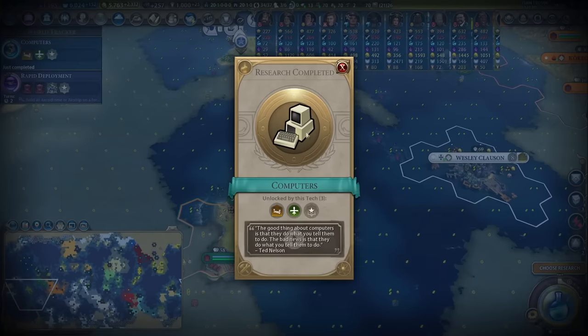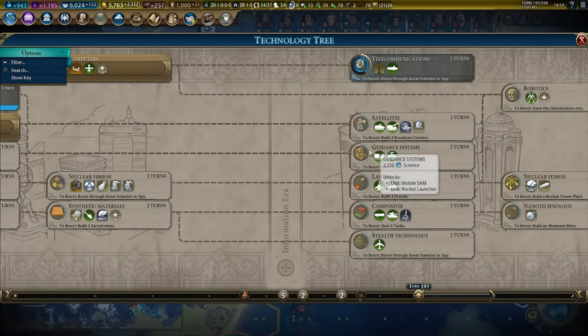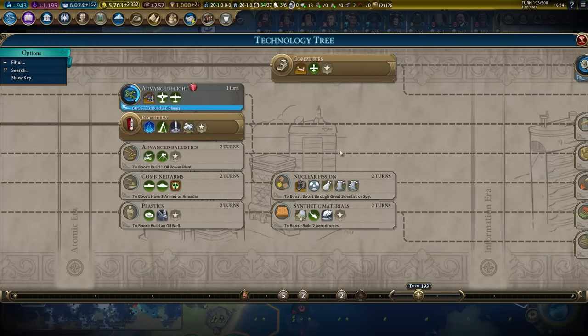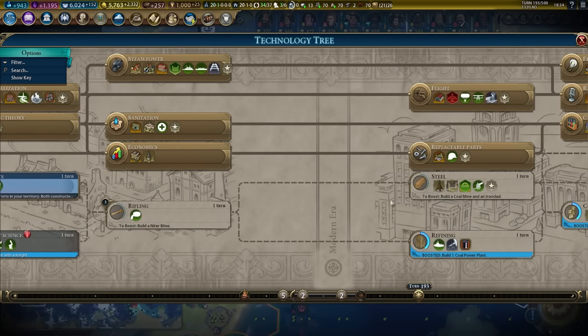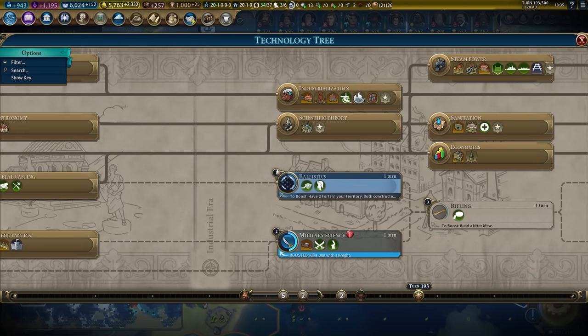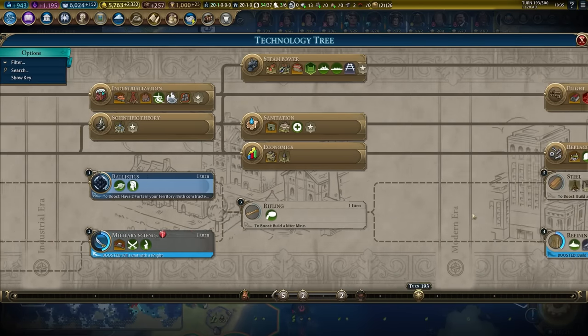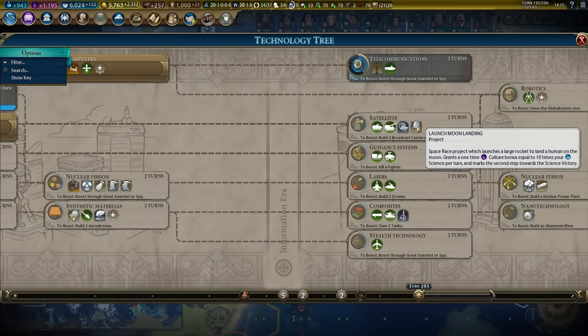Computers is researched, giving us access to the flood barrier — that's excellent. Next up, we definitely want to get access to the moon landing, but really what we want to do is research all these one-turn technologies back in the tree. So we're going to come back and backfill up through the tech tree so we can burst out and take the moon landing.